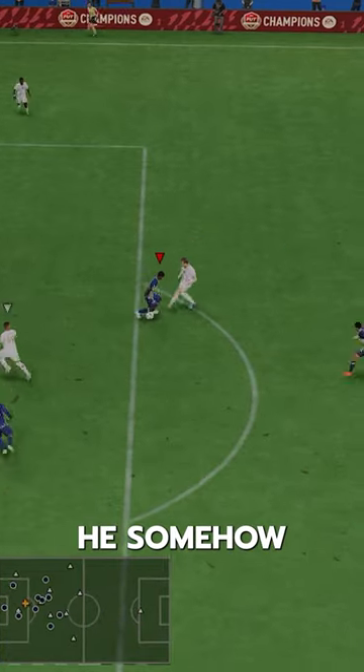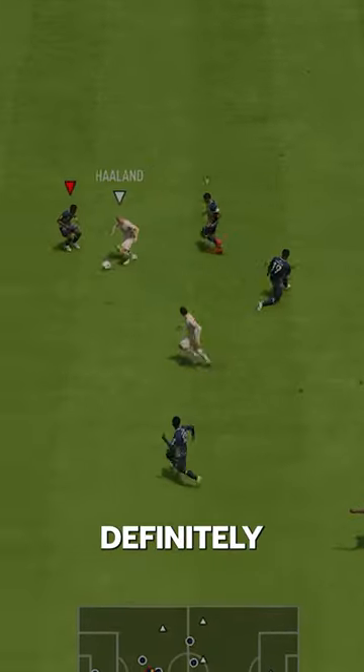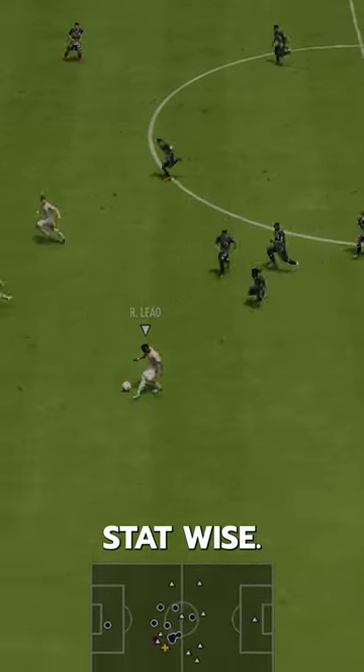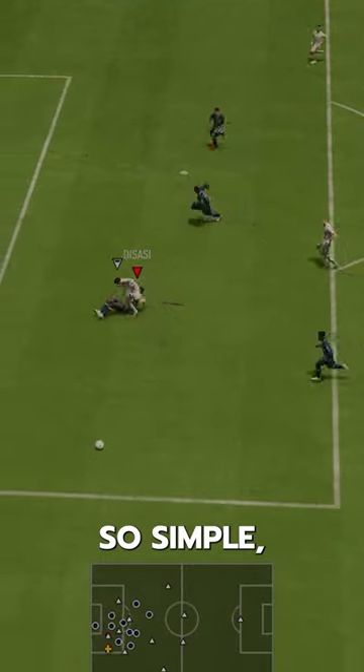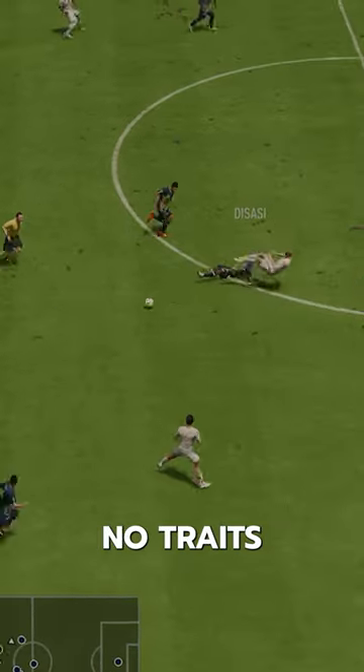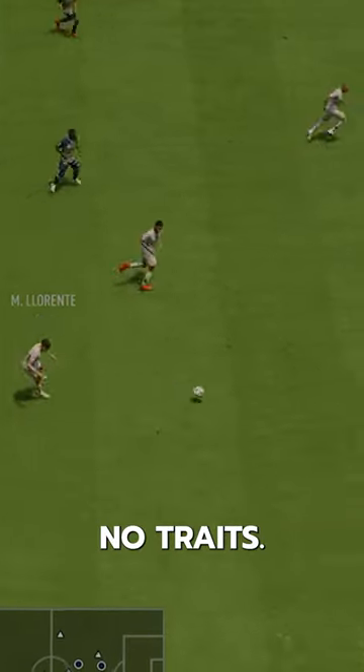He needs a shadow because he somehow has under 90 acceleration, and the shadow makes him lengthy. This guy's definitely got a meta build stat-wise — shadow makes him very quick. Passing is God awful curve, so simple short passes is all this guy will do, no traits. EA are really putting the Banter in Banter Club, giving both the players no traits.